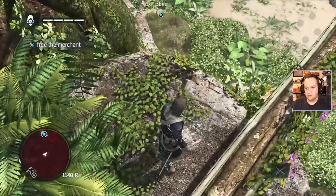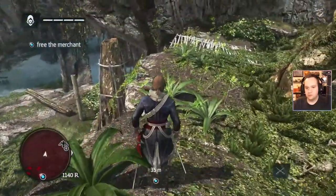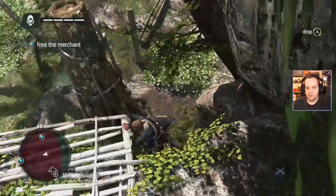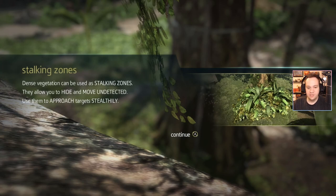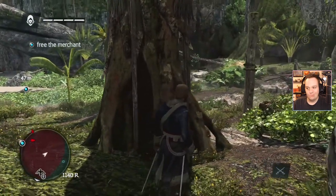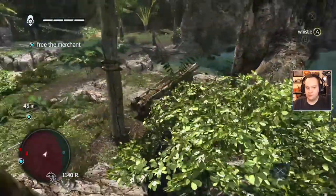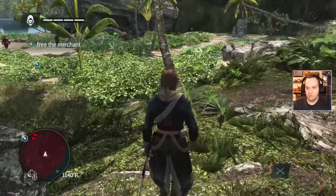I see some burrows. So we probably want to take this a little stealthy-like. We can drop down. The game tips say dense vegetation can be used as stalking zones — they allow you to hide and move undetected. Use them to approach targets stealthily. Okay — man, there's just so much to explore.